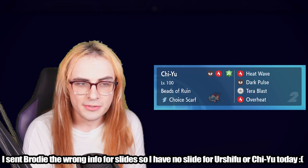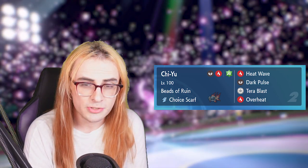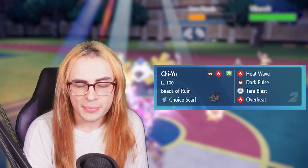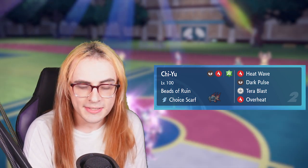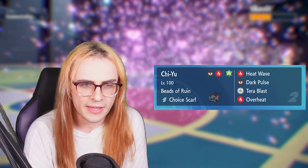We have Choice Scarf Chi-Yu, which takes advantage of sun using Heat Wave and Overheat to deal insane damage with Beads of Ruin. Dark Pulse is great for Pokemon like Cresselia and other Pokemon that resist fire attacks, while Tera Blast Grass is a great way to damage Urshifu. The speed creeps any Adamant Urshifu, since most Scarf Urshifu don't run Jolly right now.